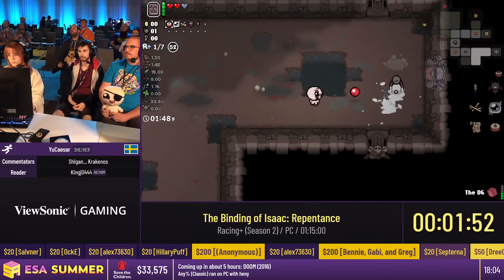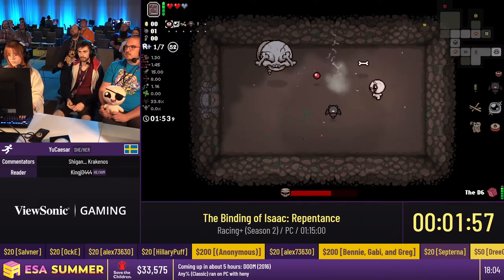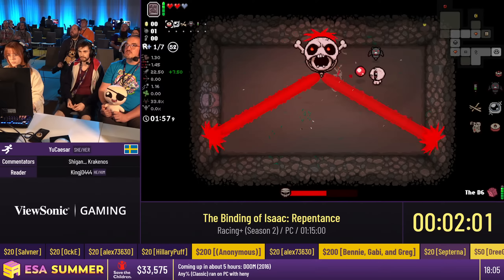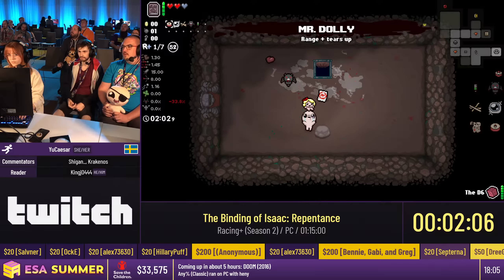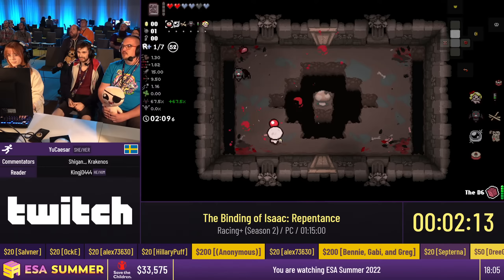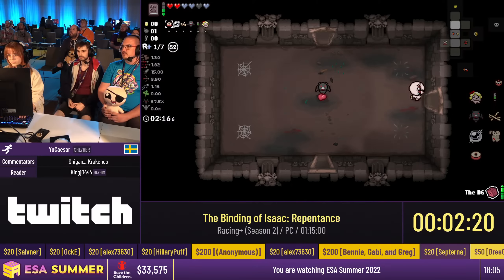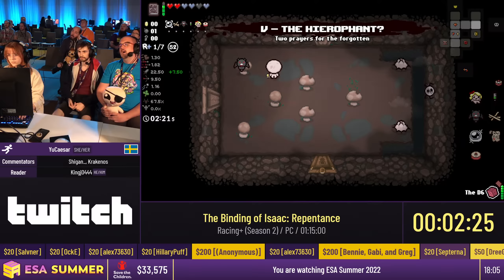Right now, Caesar is playing with Tainted Isaac, which is a complicated character. The goal of the run is to go through seven characters to the end, going through each floor. The first character we have is Tainted Isaac, whose gimmick is that they can only have a certain number of items, but they get to choose the item.